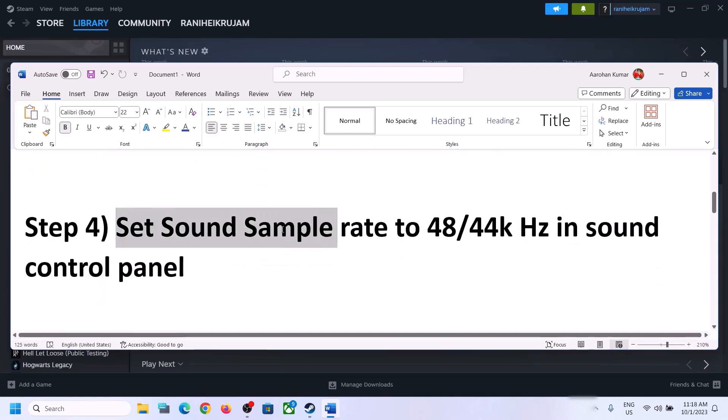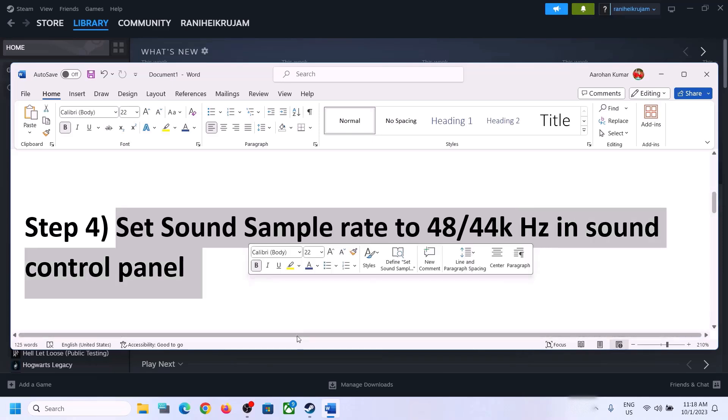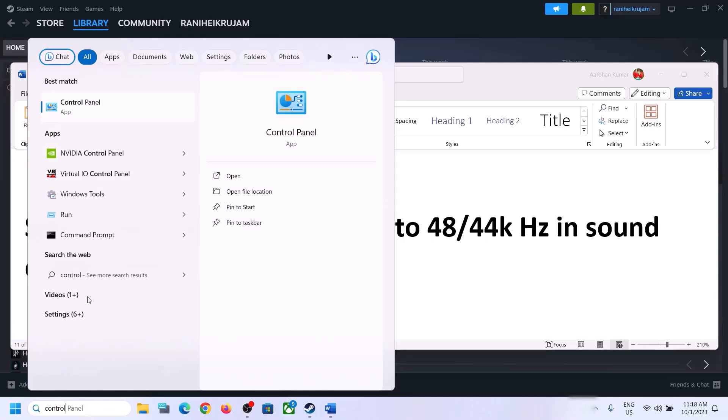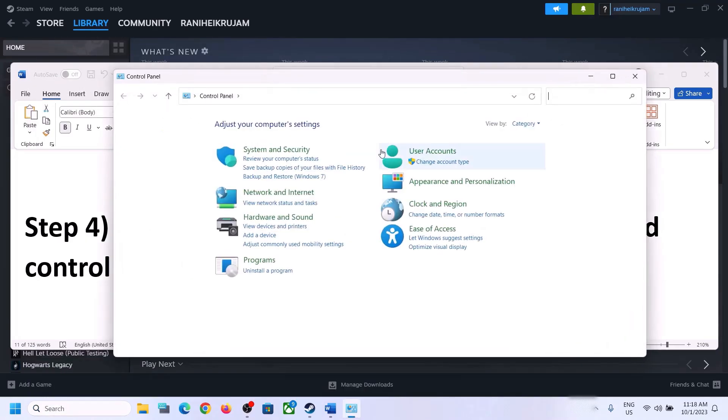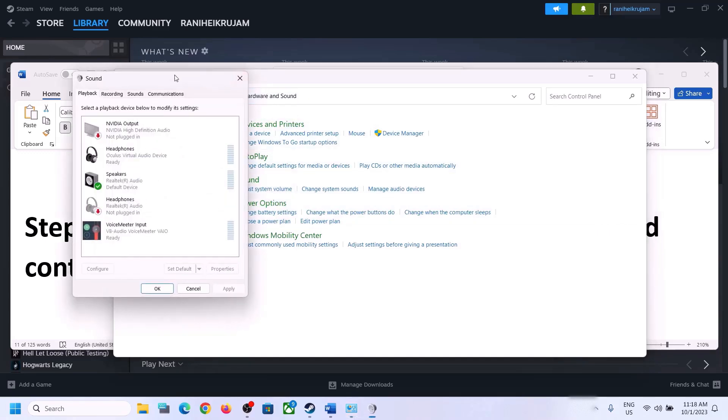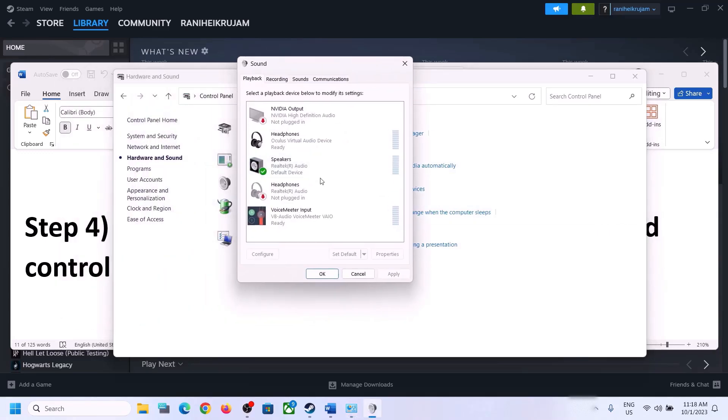The next step is to set the sound sample rate to 48,000 Hz or 44,100 Hz in Sound Control Panel. To open Sound Control Panel, type 'control panel' in the Windows search box, click on Control Panel, then click Hardware and Sound, then click Sound. In the Sound Control Panel, make sure the right speaker is selected.